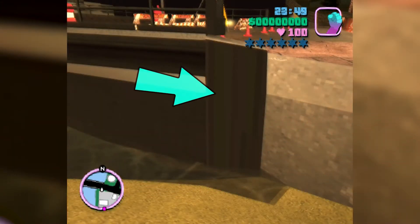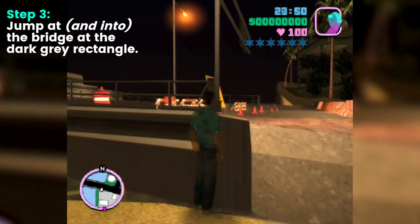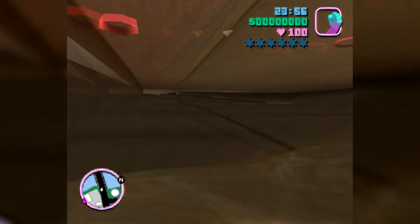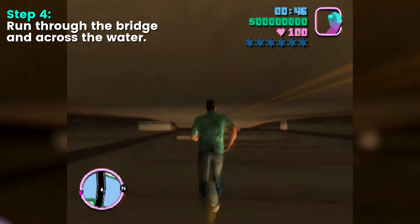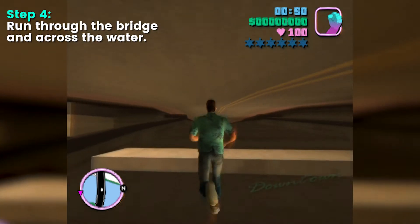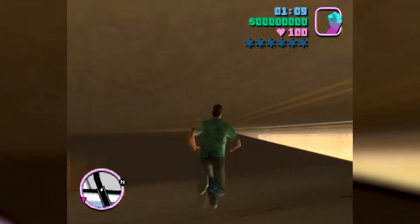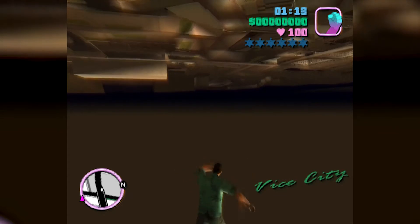Now you need to line Tommy up and jump into this dark grey rectangle. Once inside, head west across the bridge — there's just enough room for Tommy to squeeze through. If you keep running you will eventually fall through the map and then land safely on the other side.